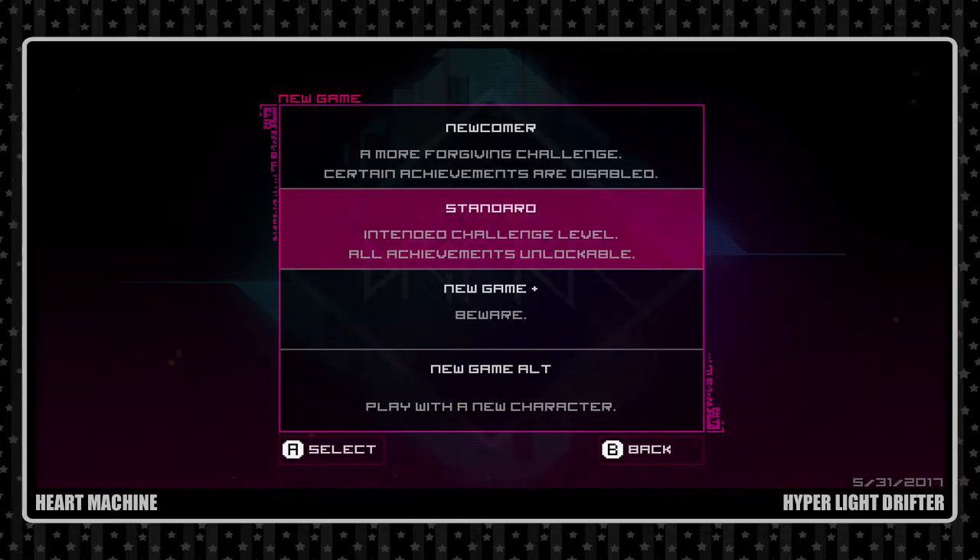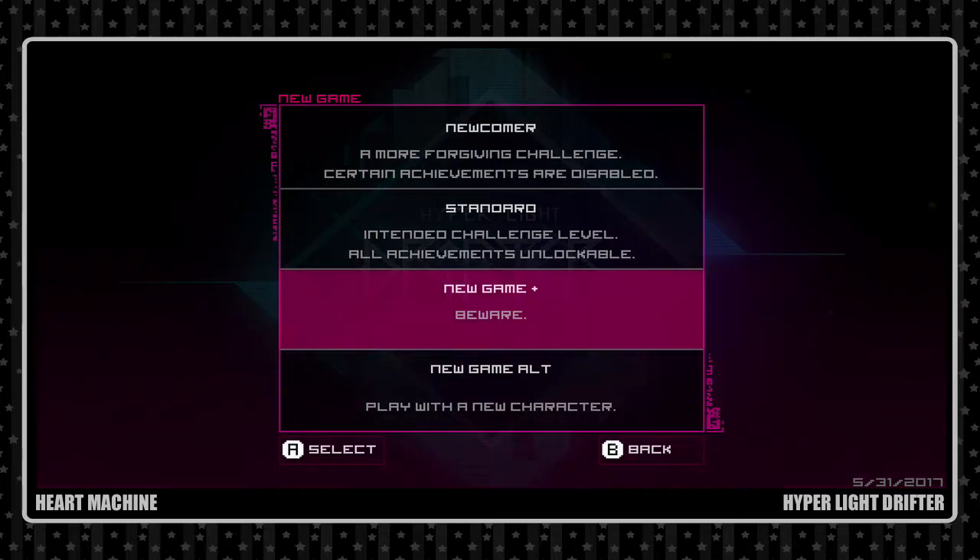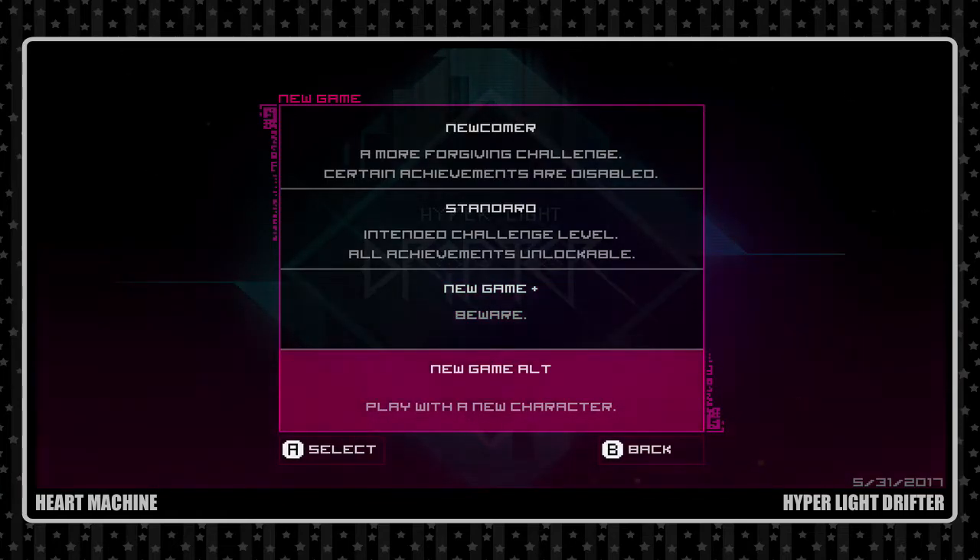Standard mode is the accurate difficulty for this game - you get to unlock your achievements if you care about that. And New Game Plus - it says beware, for good reasons; we'll get to that later. Then we also have New Game Alt, where we get to play as an alternate character. I've seen this character before from the Kickstarter updates. People who pledged enough money got early access to play this character, and now it's open to everyone.